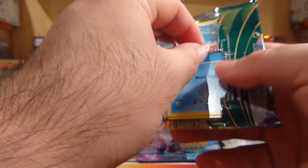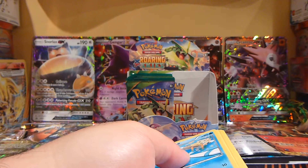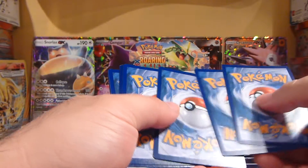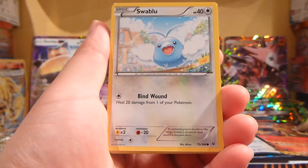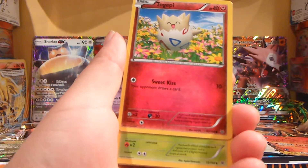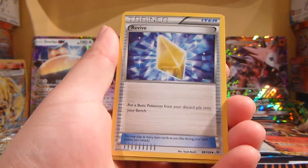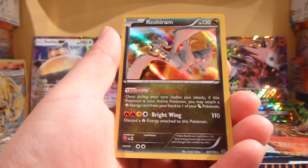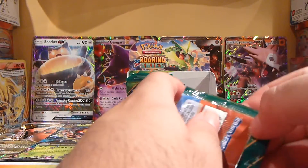Fourth pack — so excited to get this Roaring Sky box, it's the first time opening a Roaring Sky booster box. Here's a Wingull, Swablu, Shuppet, a Fletchling, a Togepi, a Tropius, a Tranquill, Revive, Pidove, and a Reshiram. That's our first holo.